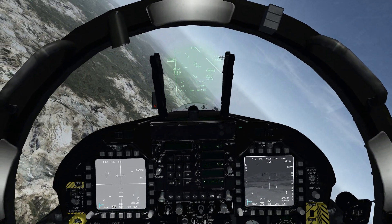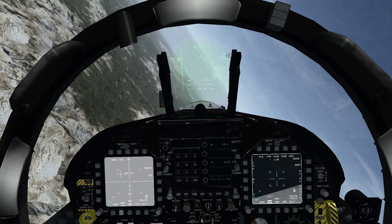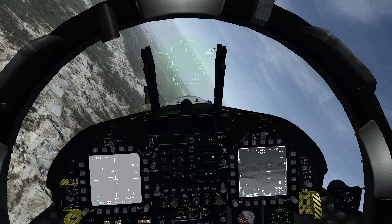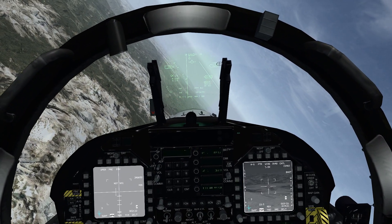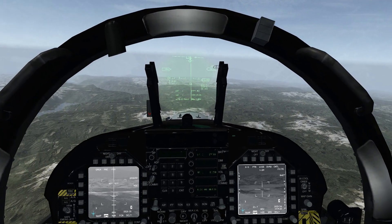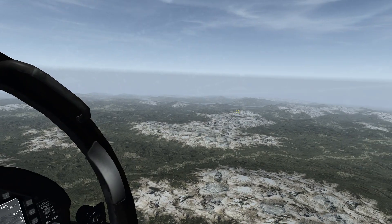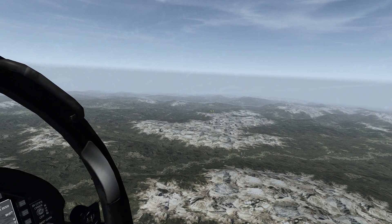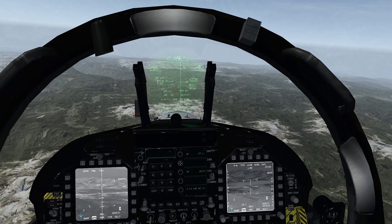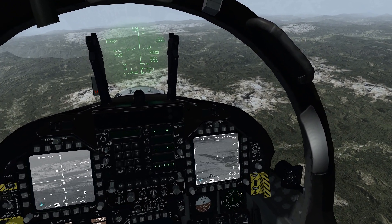If you don't cursor zero, your waypoints and targets will be offset by whatever cursor slew you introduced. So after aligning, always cursor zero. Any time you move the TGP to look at something, cursor zero afterward. You can see how far off the TGP was pointing — it was all the way down there when the target was actually here — because of all the cursor slew introduced. Once you hit the CZ button, you're back on target.